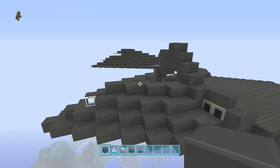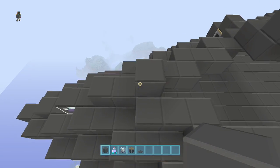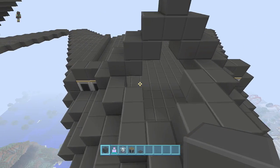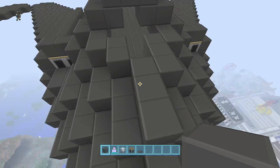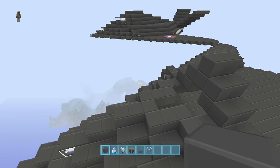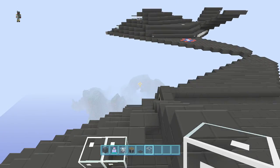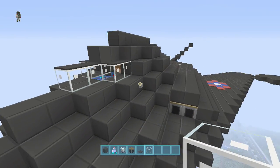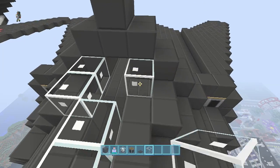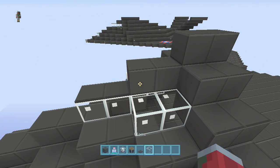We'll finish the cockpit and pull it back. Right in the middle, drop down two, go back two keeping the step going, then two and then two — it should meld right in just like that. Now put the glass in — grab some glass blocks. Go back two and then these two here. You've got the base of your cockpit. Put some carpet on top of these two, then place two more there and some more carpet on top.